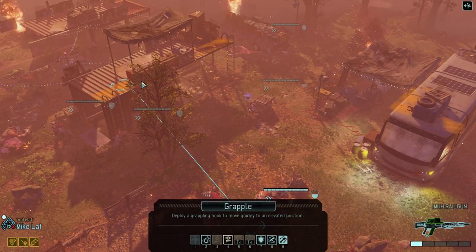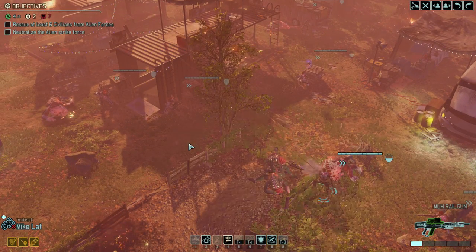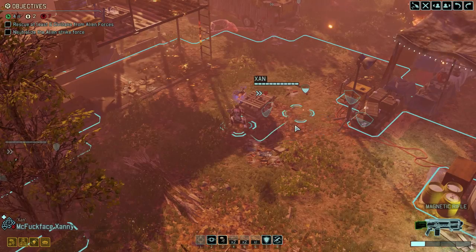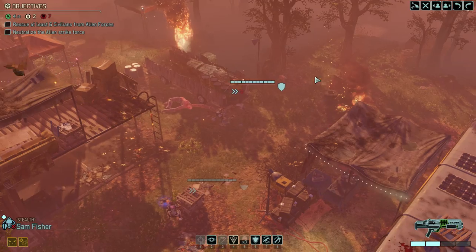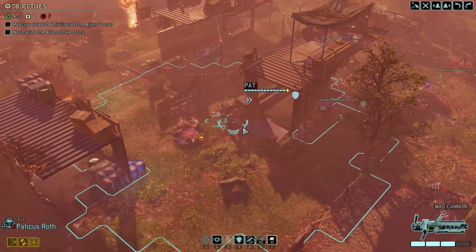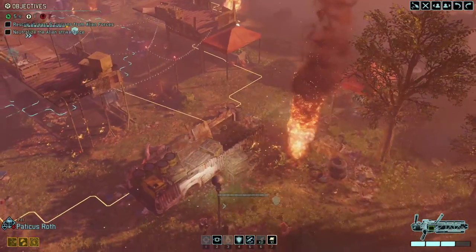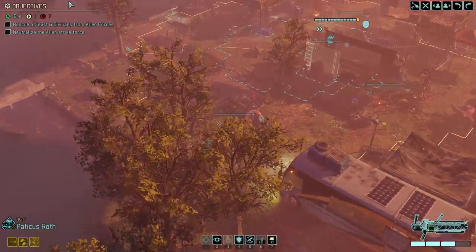Now I can do it — because I'm on the right elevation now, I can see it. Katarn will be... Stealth went and got this person at the beginning of her turn and got the fuck out of there. So the last person is this one right here. I don't think there are any more civvies, right? Because that would imply that one of them is a faceless.